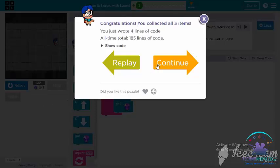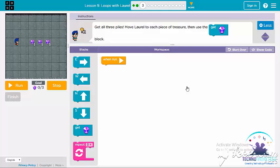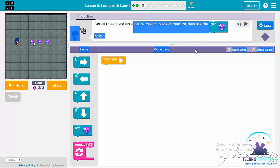Hooray! We got all the items. We have to get all three piles of treasure and we have to move Laurel to each piece of treasure and then use the get gem block.